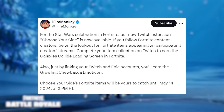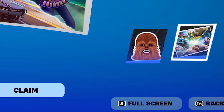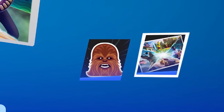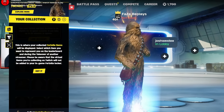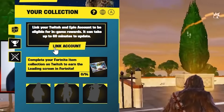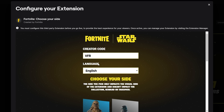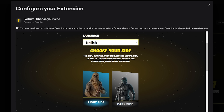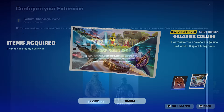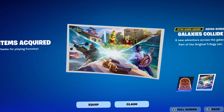Two secret Star Wars presents have been added. Head to twitch.com and link your Epic Games account with your Twitch account to be eligible for both rewards. Simply watch a live stream and collect 14 different items. As you progress and collect each one, you'll be able to pick a side — either the light or dark side — and after logging onto Fortnite, you will be granted both rewards.